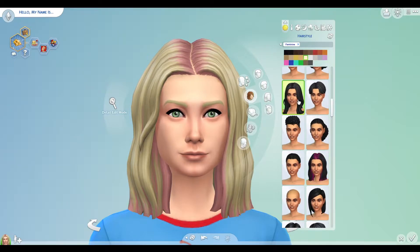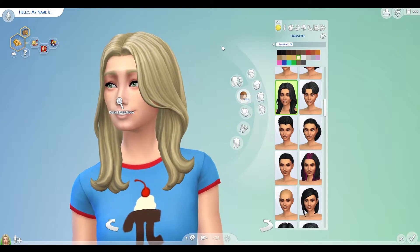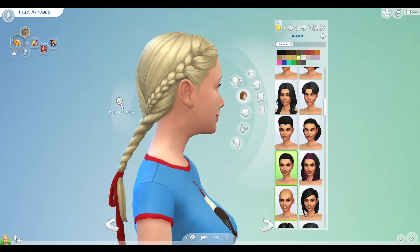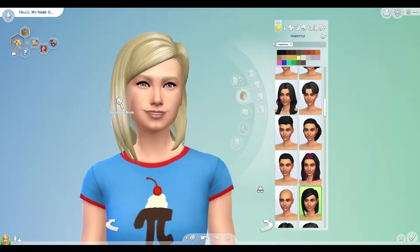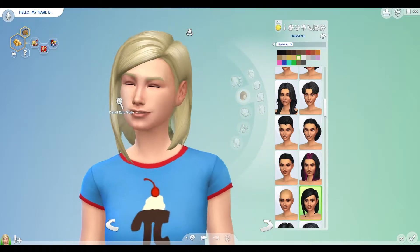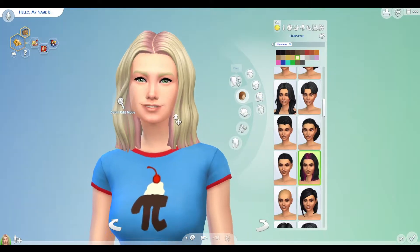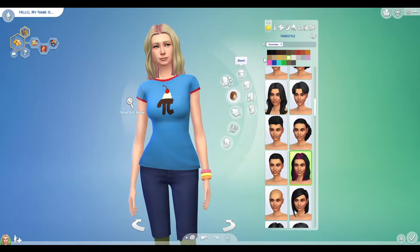Like this one as well - the one they did right before the Inch and Arrivals kit, the Korean hanbok one. This one's nice too. It's just the older hairs that are so blocky and I just don't like them. I don't really need to do that much to her, I'm just gonna go ahead and give her some outfits.